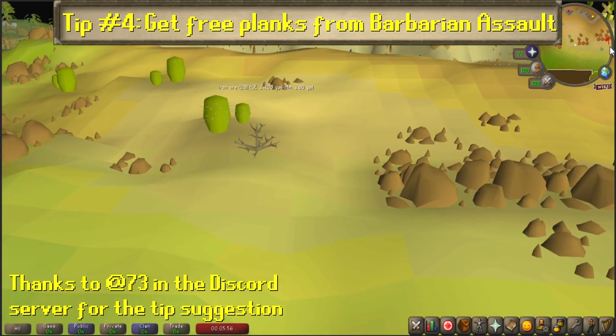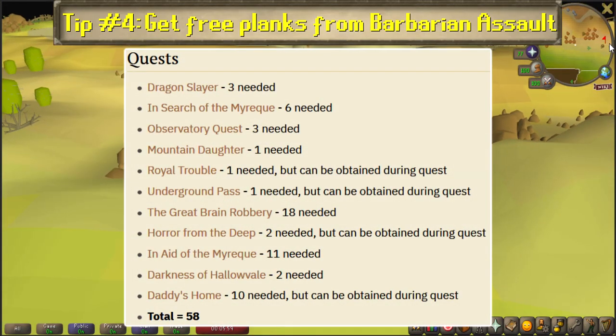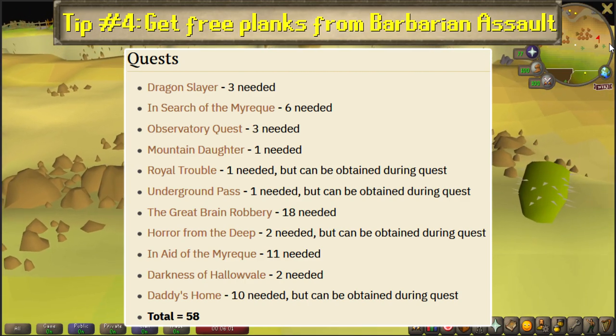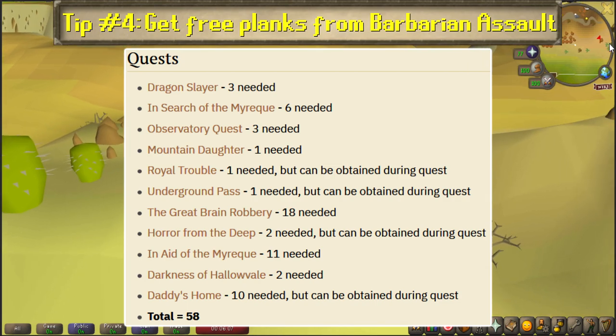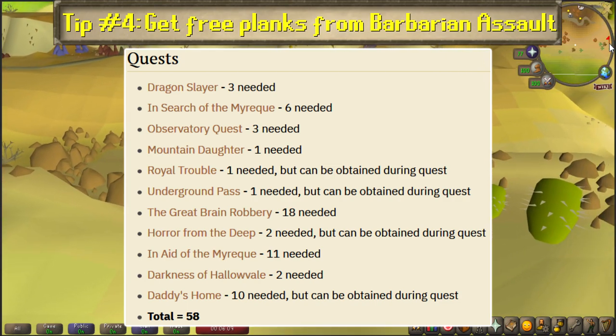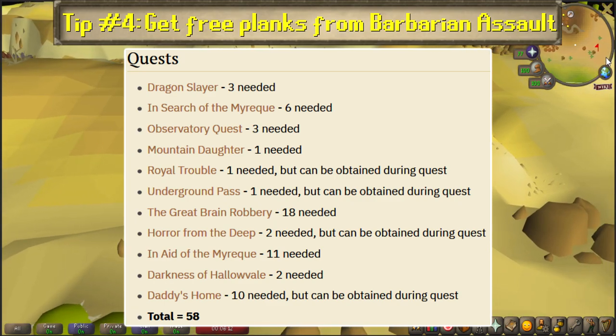Number 4: Get free planks from Barbarian Assault for quests and early construction training. Related to the last tip, on top of training construction, several quests also require normal planks, around 58 in total, but some can be acquired during their respective quests. A great way to get free planks for those quests, as well as some quick and easy construction levels early on, is to take the Barbarian Assault minigame teleport.